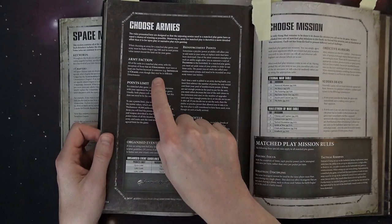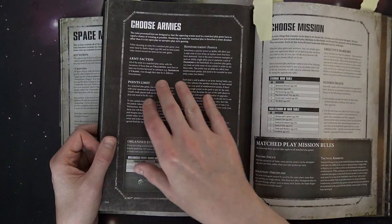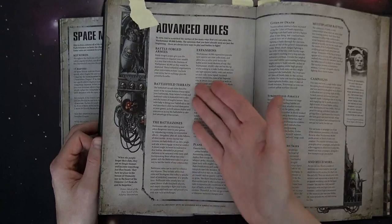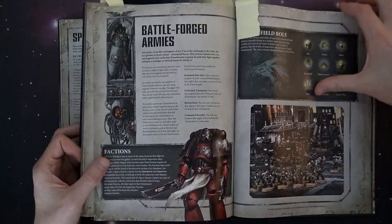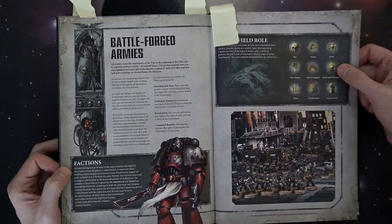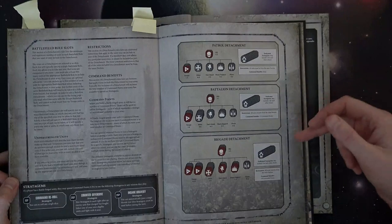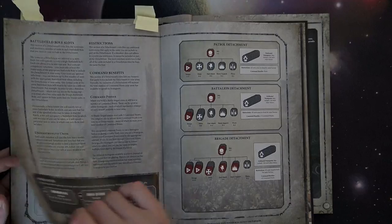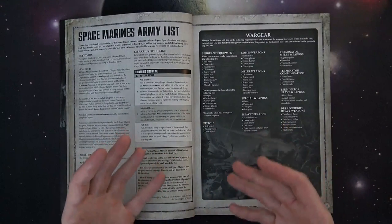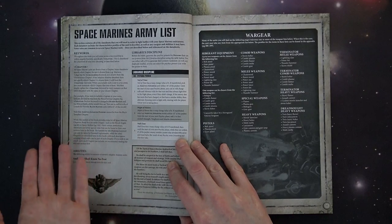First off, your army faction: you must have all of the same faction in your match play army — that's on page 214. If you're playing an Imperium army, which you would be for Space Marines, everything has to have the keyword Imperium. Then for battle-forged armies, each detachment has a specific battlefield role. There are two new slots now — flyer and dedicated transport. Inside each detachment, the restriction is that all units must be from the same faction, with the current only exception being Genestealer Cult.